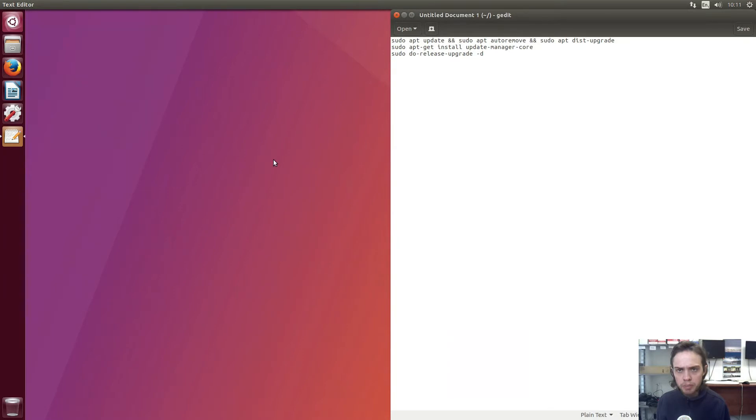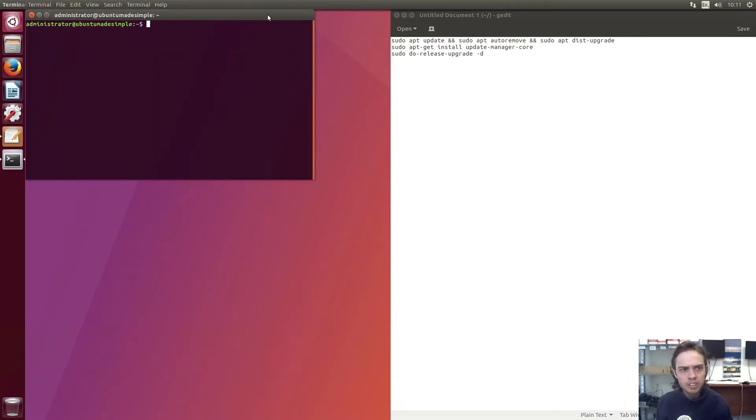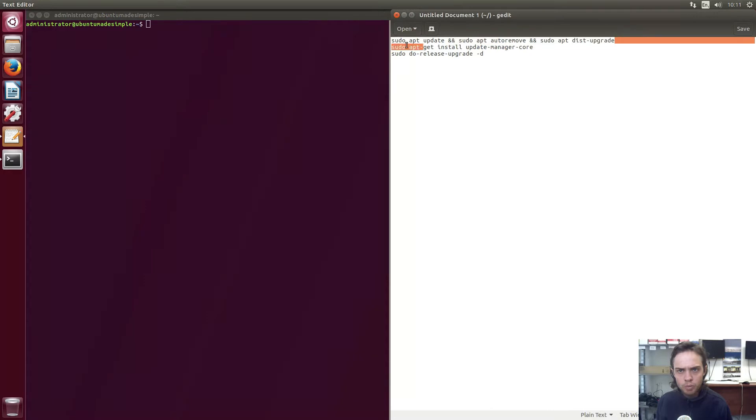Now I'm going to open up a terminal and we're going to run three commands. I'm opening up a terminal now and moving it to the left-hand side. First of all, we're going to update our computer — this command will update our repos.